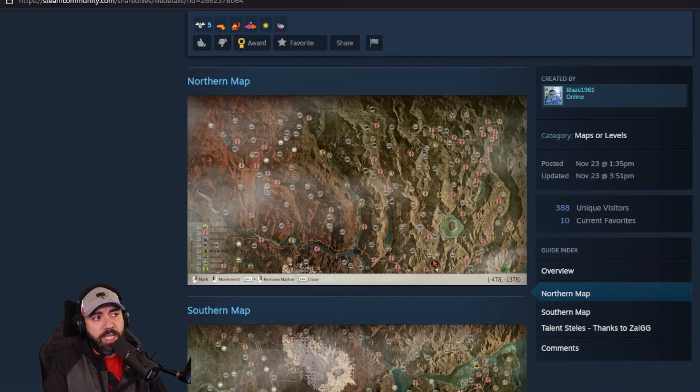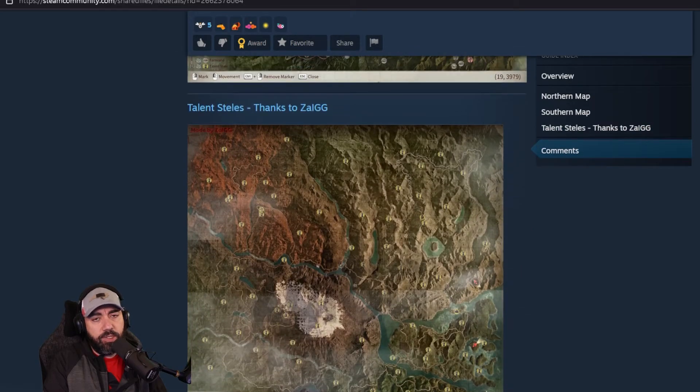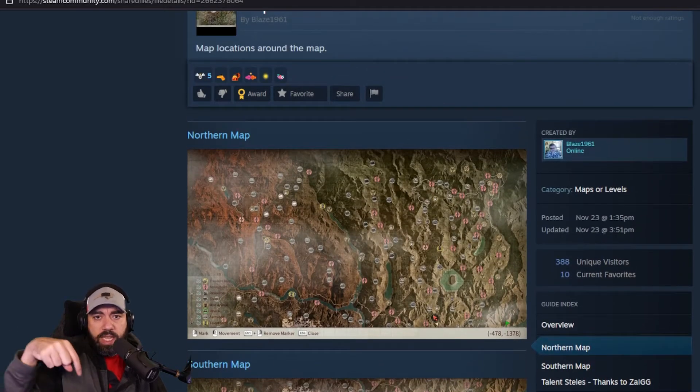The maps they have up include the northern map, the southern map, and then they have the talent steals. The talent is perks that you use whenever you're trying to get your skills kind of updated. I'll put the link down there — I just want to do a quick video because I wanted to share this.